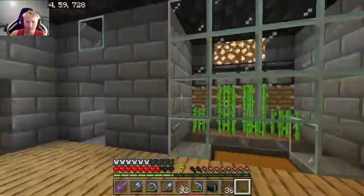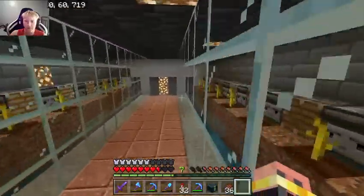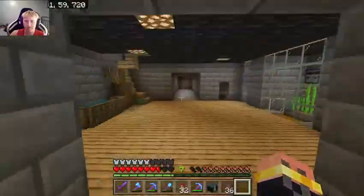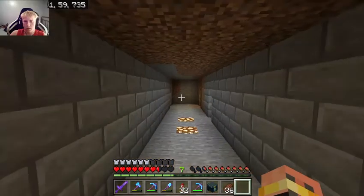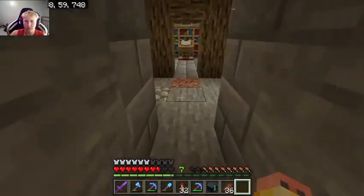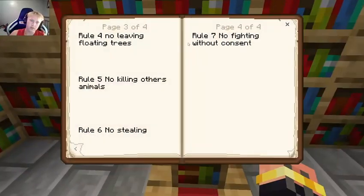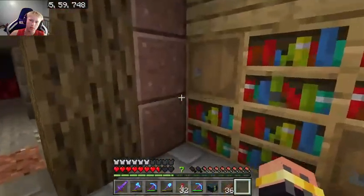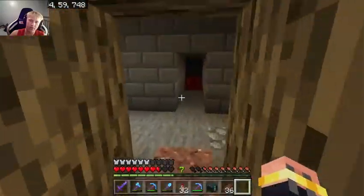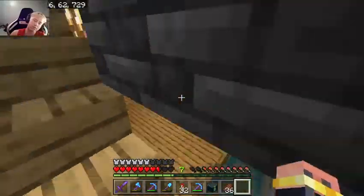Down here we've got an auto sugarcane farm, a lava farm, another portal, mob heads, and two auto watermelon farms. Then we've got a blank room, another work farm, and an enchanted book room. We've got the rules of the server right here, and over here I keep enchanted books that I get from farms and stuff. I made a general room for that stuff just to be able to store it all in one place.